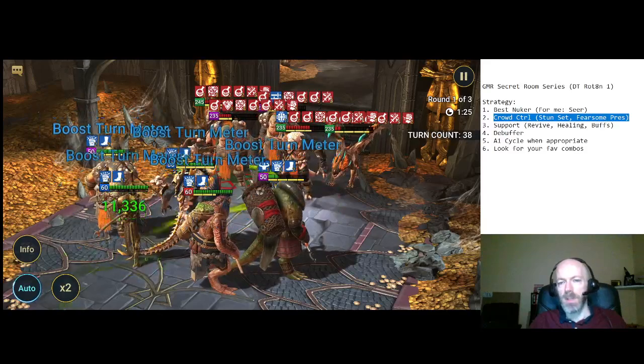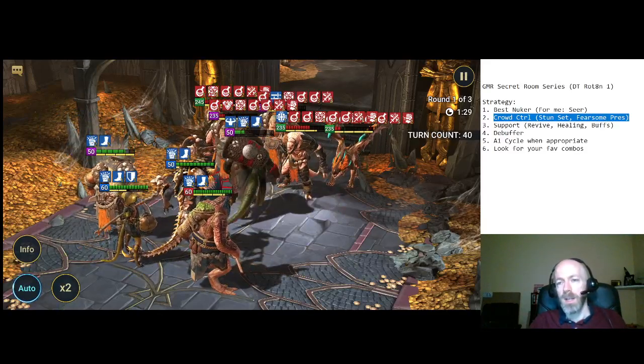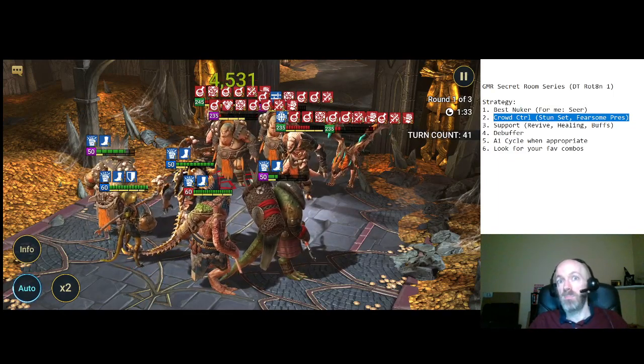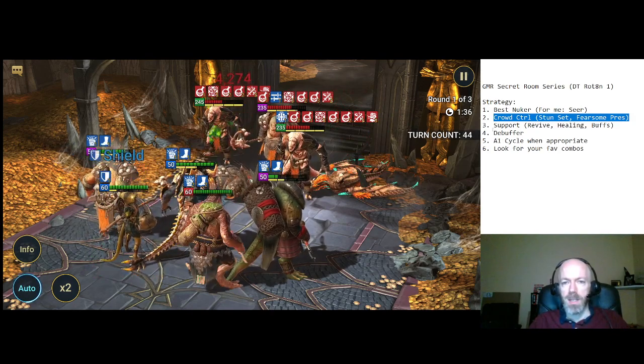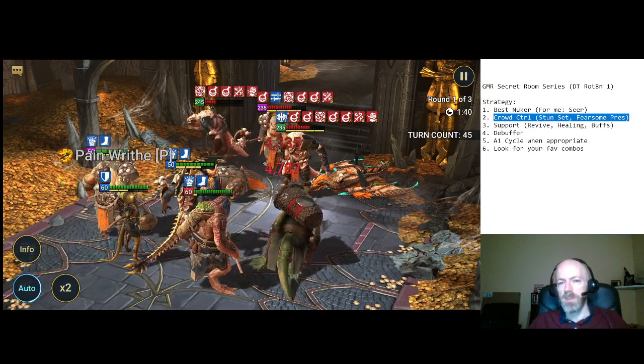If you don't have really good Nukers that get you through fast — and honestly, outside of Seer, maybe a Taras, maybe a Baron, or some other really crazy high-damage Nuker — you are probably going to need some Crowd Control.